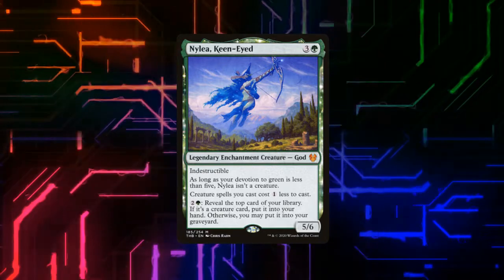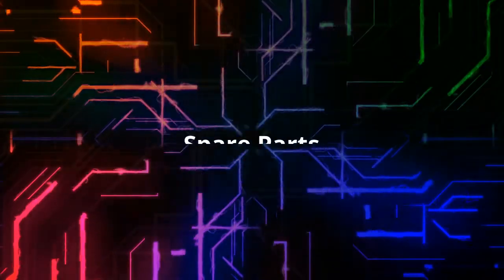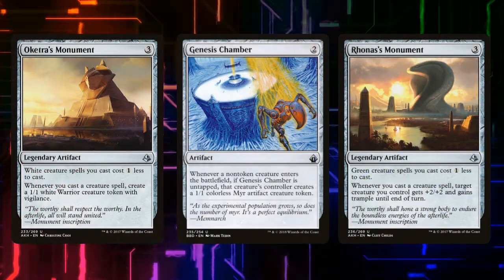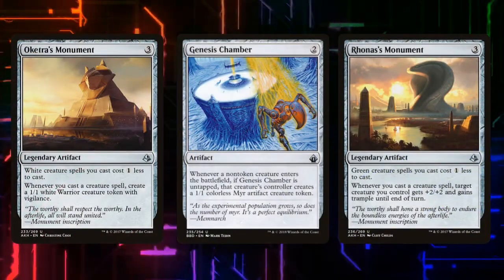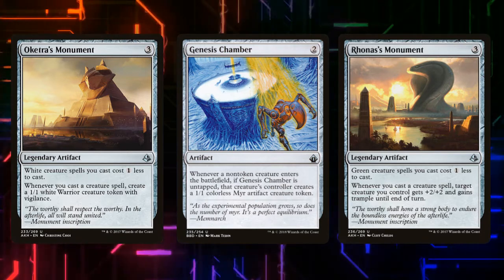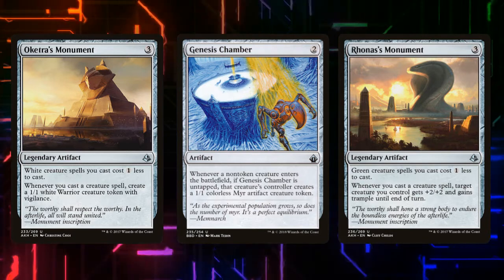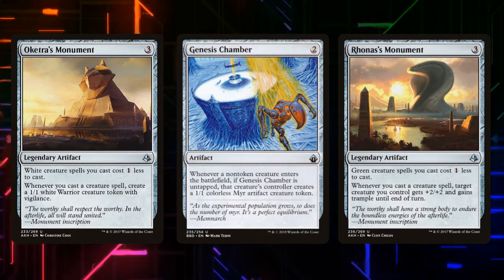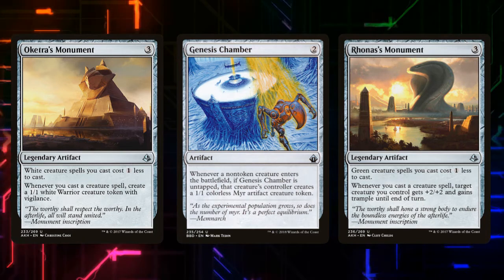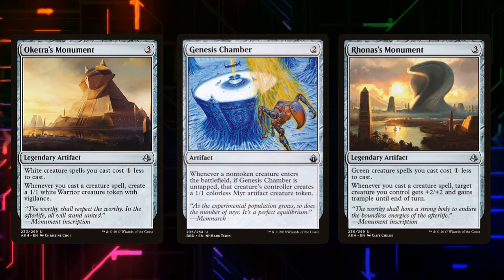I also have some other cost reducers and artifacts that help move our plan forward. Oketra's Monument is going to make any white creature spells cost 1 less to cast — we won't use that much — but more importantly, whenever a creature enters the battlefield under our control, we get a 1-1 white soldier creature token. This extra token not only helps us build an army and feel like we're storming off on a second level, it's also going to re-trigger some of our draw and other effects, so it's important to keep in mind as an enabler.